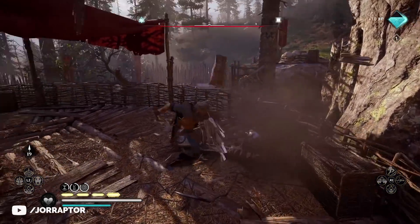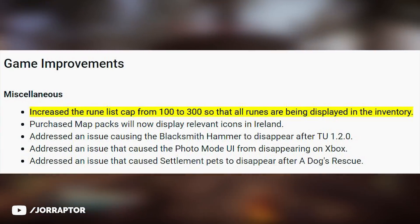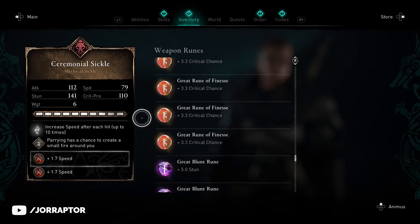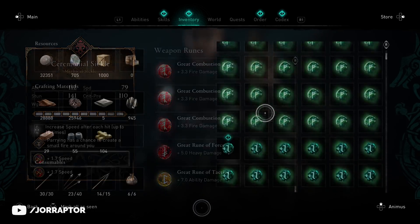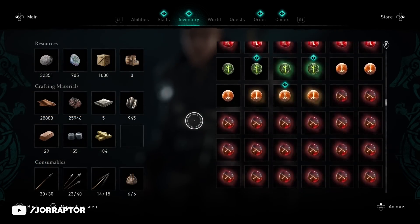The new skills will of course also mean the power level is increasing. They are raising the rune cap from 100 to 300, so we can see more runes when equipping them. Right now if you have more than 100 runes you just cannot equip them. Hopefully there's also a sorting feature coming for runes and better ways to get them.